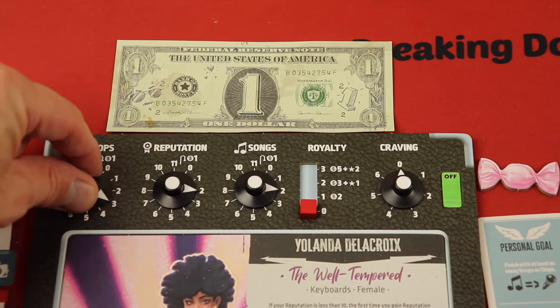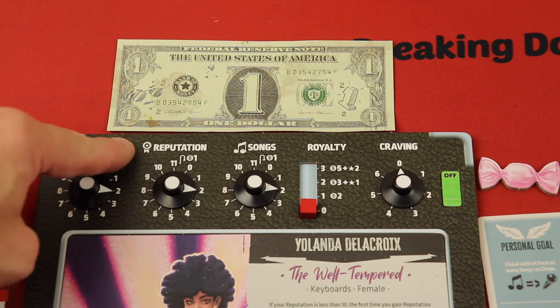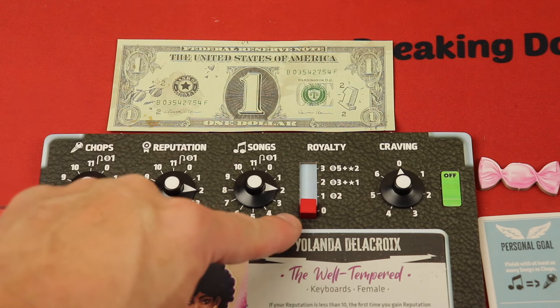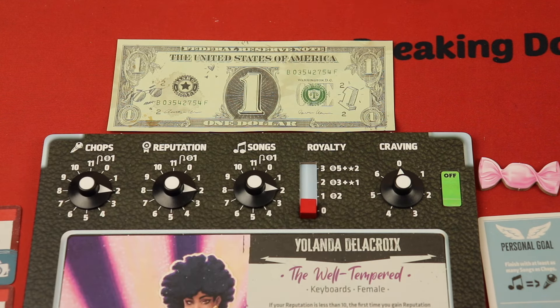This is such a cool part of the game — you literally have amplifier knobs here. You're going to be managing your three main stats: chops, reputation, and songs. Here you'll be tracking royalties and getting money over the course of the game, and also your sugar cravings.